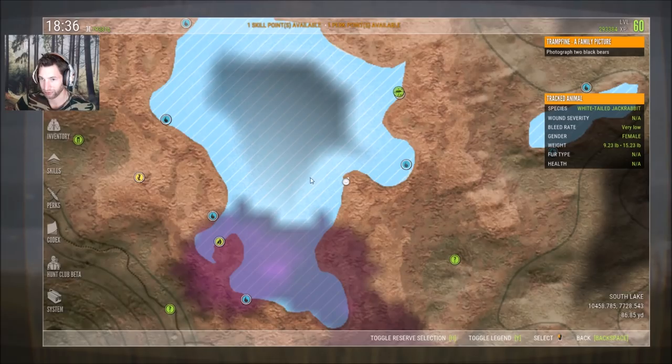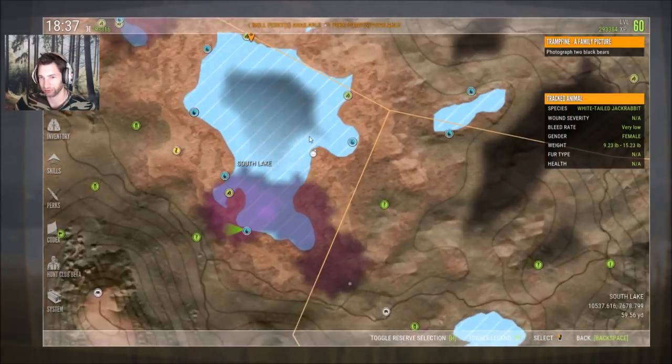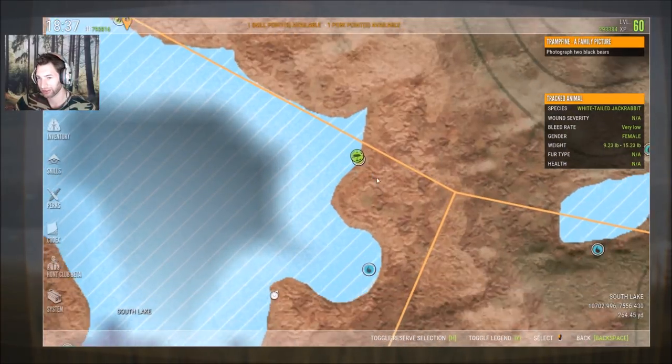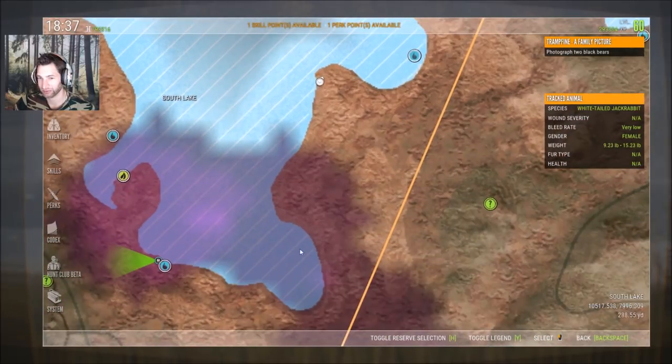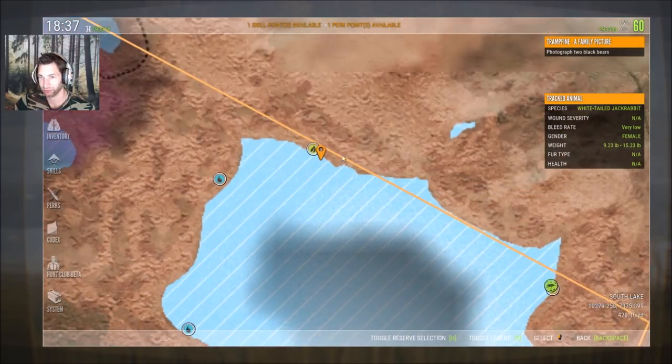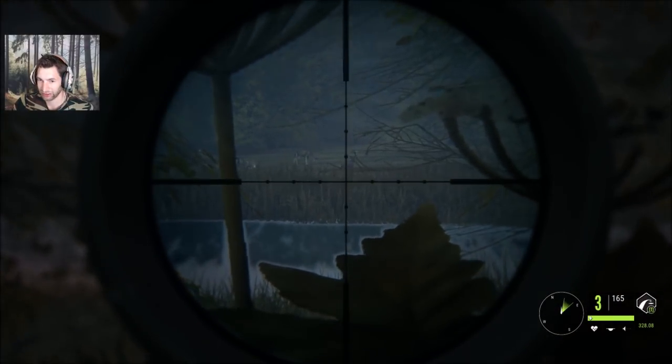Let me show you where we're at — we're over here on the right side of South Lake, right over here is where we spotted the black-tail and got the gold black-tail. Our big white-tail we're trying to get to is here, and as soon as we get to this point we should be able to take a 400 yard shot on him. Let's see if we can get on this buck.